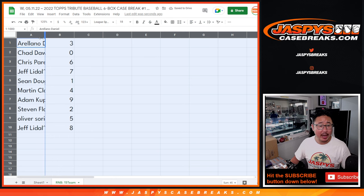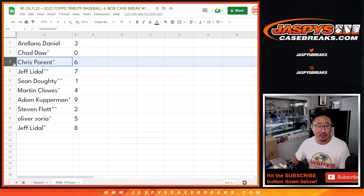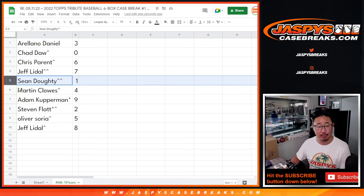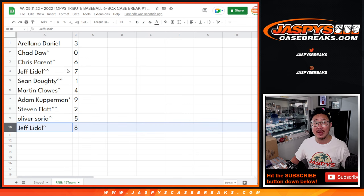Here's how it shakes out: Ariano with three, Chad with zero — so you get any and all redemptions for 15 teams. Chris with six, Jeff with seven, Sean D with number one. Redemptions, even if it's a one-of-one redemption, will still go to Chad, but any live one-of-ones will still go to you. Martin with four, Adam with nine, Stephen with two, Oliver with five, and Jeff with eight.